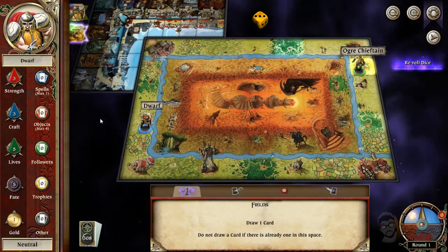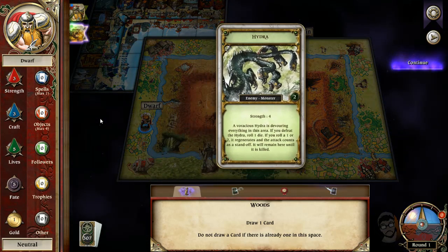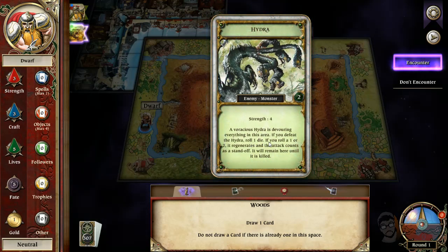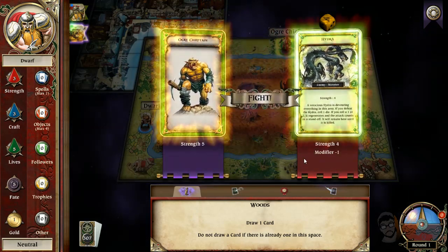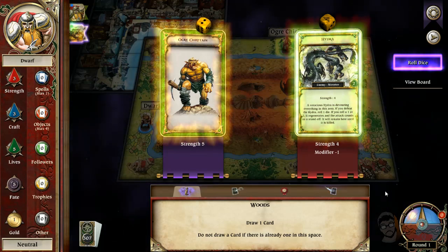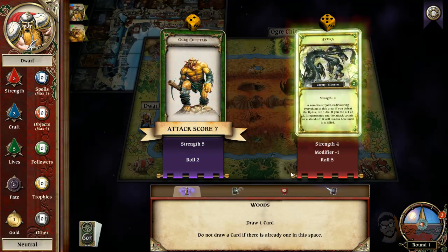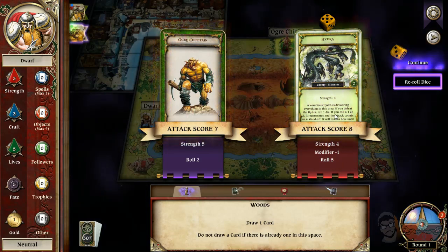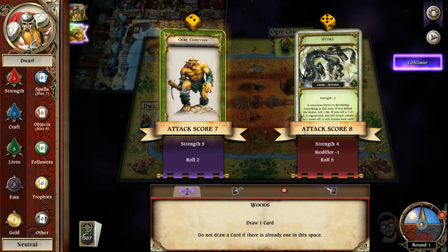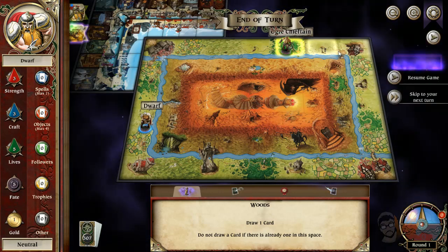Let's just see what happens. He gets an adventure card — the hydra! He's going to fight a hydra. If you defeat the hydra, roll one die — it might regenerate. He has a standstill at eight. If you kill it and roll a one or two, it regenerates and you keep going. Five — he killed it, what a sucker! I could speed things up a little bit.